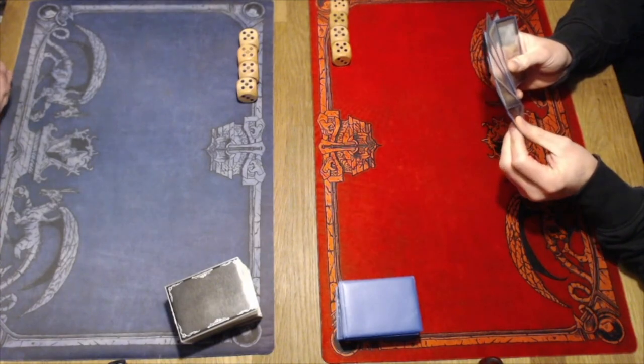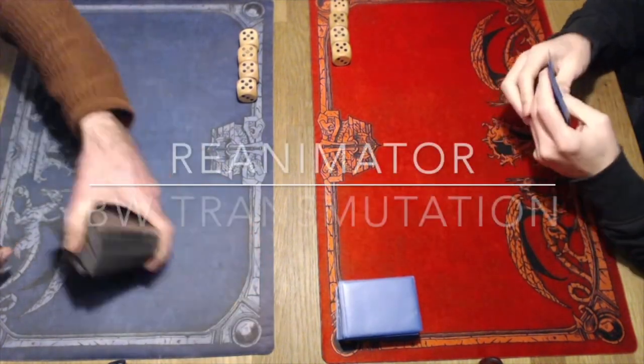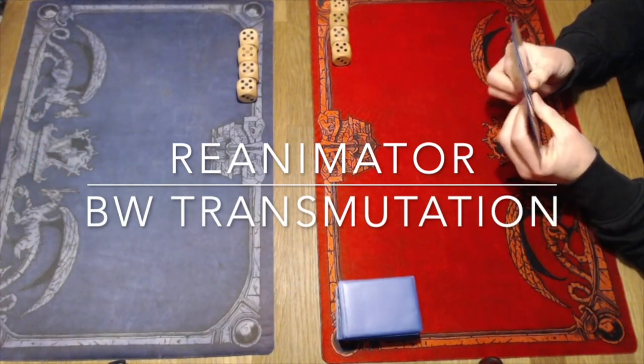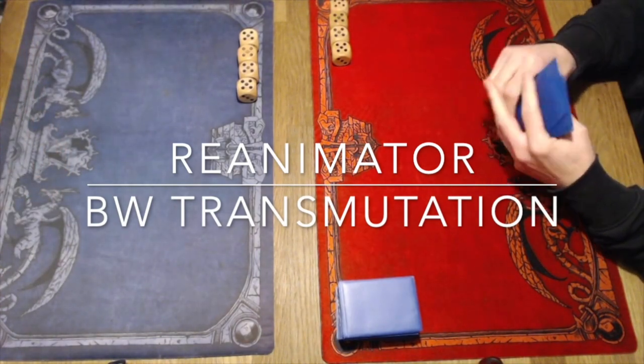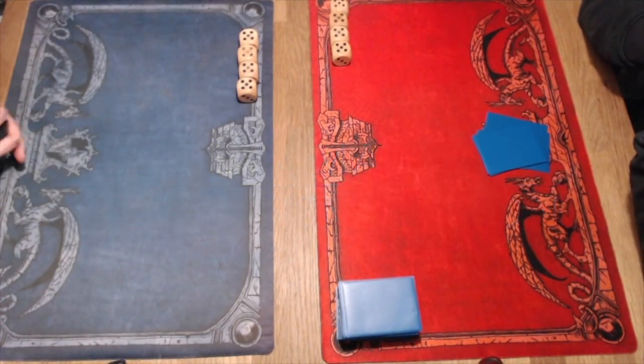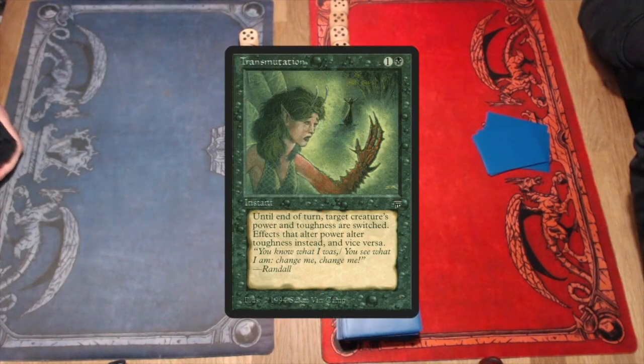What a cool match-up it is. On the left we've got Vilko with a Reanimator deck — it's a beautiful deck picture, more about that later in the video. And he is taking on Remko, who is playing maybe even a cooler deck: black and white, a deck that's built around Transmutation. Maybe you're thinking, what does that card do? I have no idea.